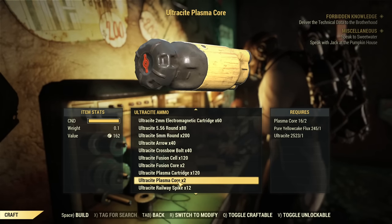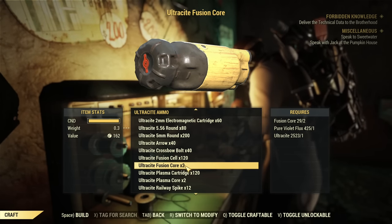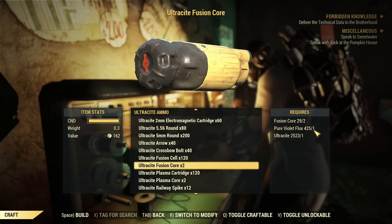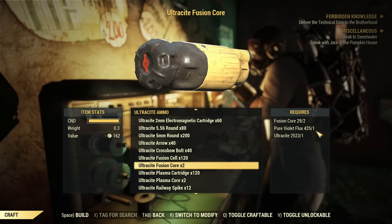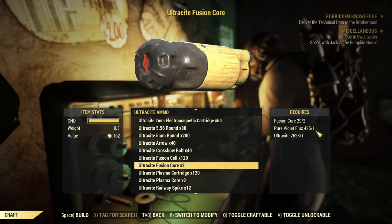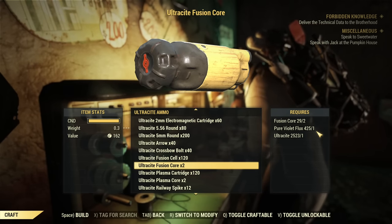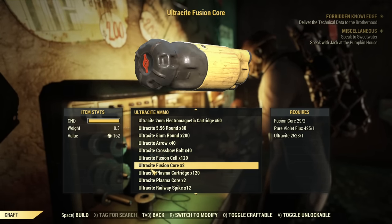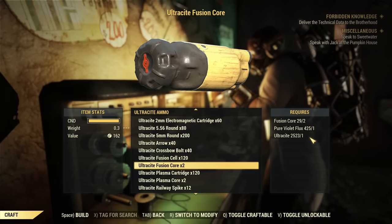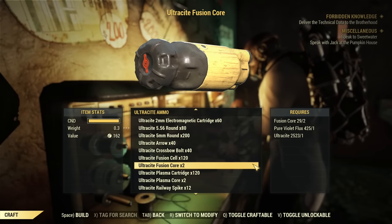For Ultracyte Fusion Cores: without any perks you get two fusion cores spending one flux and two regular fusion cores. With Ammo Smith it goes up to three. If you have the legendary perk to craft more ammo, or ask a friend who has it, you can get up to nine Ultracyte Fusion Cores from a single flux and two regular cores. The efficiency of Ultracyte ammo crafting is insanely good.